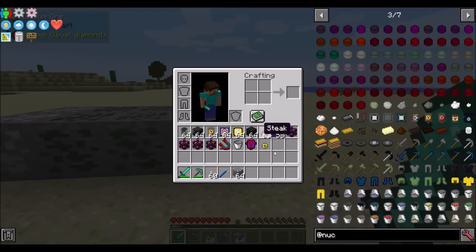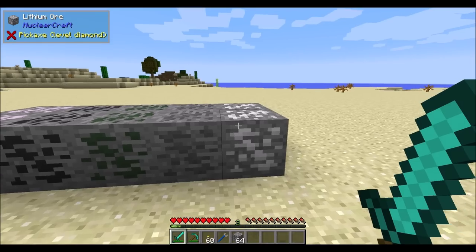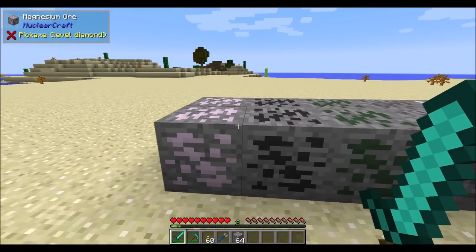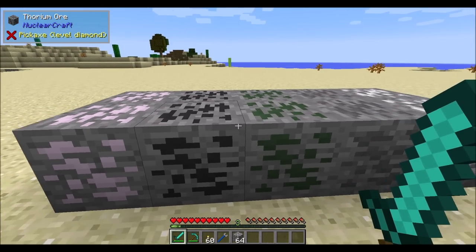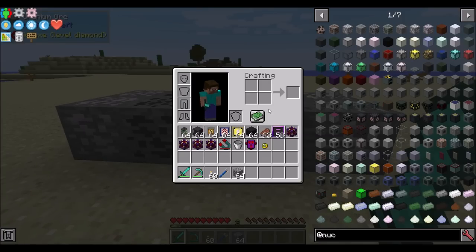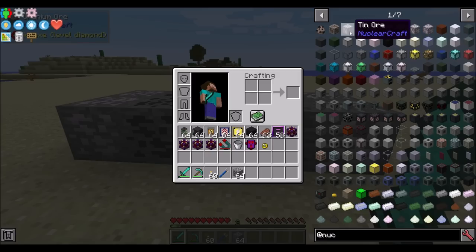Nuclear Craft adds quite a few ores to the world. Typically what you'll find is lithium, boron, uranium, thorium, and magnesium. The magnesium, boron, and lithium are crafting components, and the uranium and thorium are used for nuclear fuel. In addition, you might find copper, tin, and lead. However, depending on the mod pack you're playing in, that might be substituted for some other mod's versions of copper, tin, and lead, but they are also included in the mod.